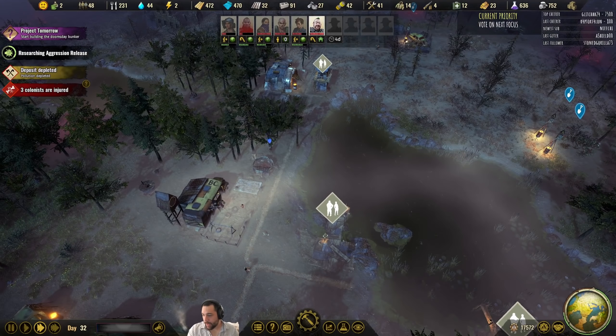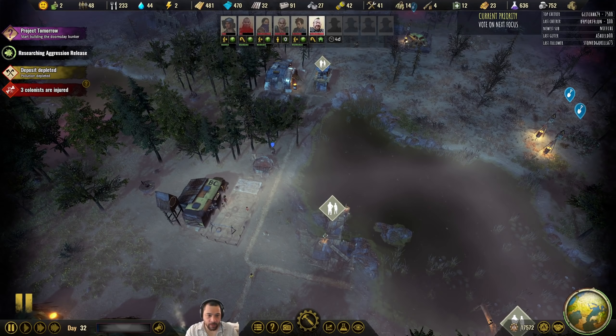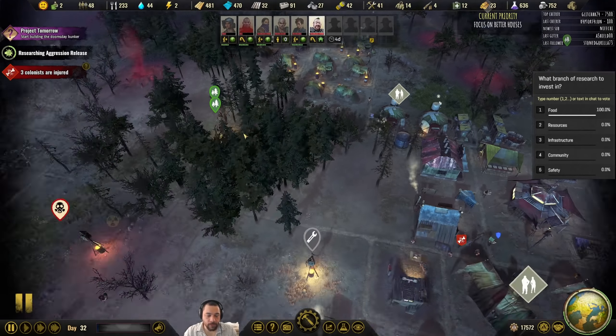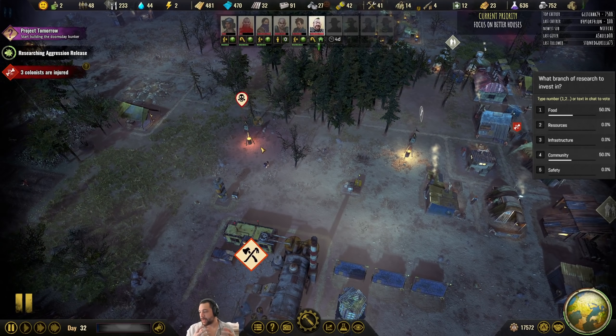Better housing it is — let's update the priority. You can pick the next research. If I'm going to do better houses, one big thing I'm going to want to do is to clear out a nice area for me to set up a new housing project. I think the nice area will be over here.